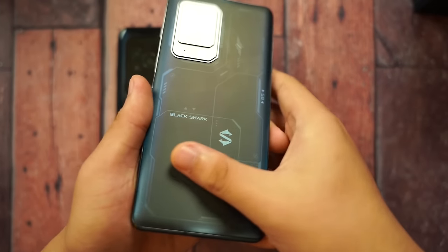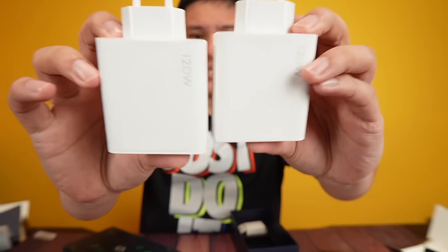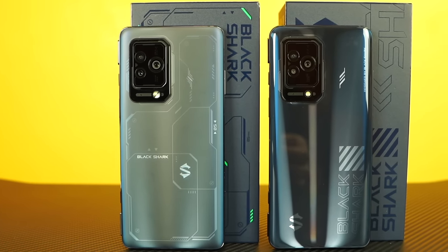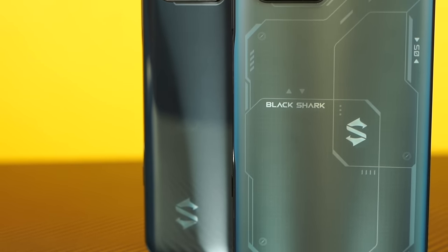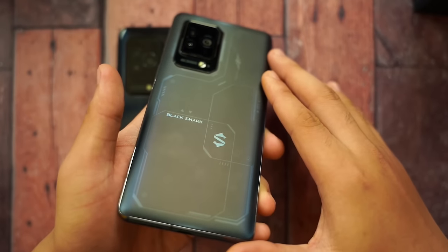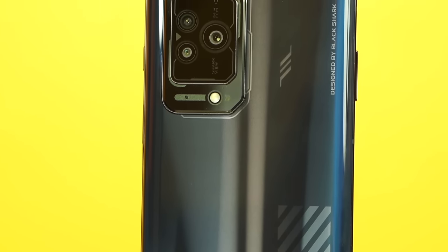Contrary to what many believe, the Pro is more impressive. It has a frosted matte back finish — very premium. The non-pro is glossy. The Pro feels like a professional device. Both come with the 120-watt charger and a USB Type-C cable. As you can see, there's a noticeable difference between the two — the Pro version is clearly more premium, although they're similar in shape and size.